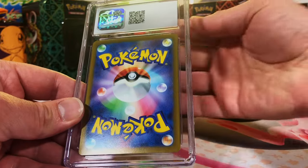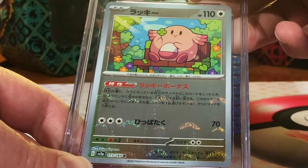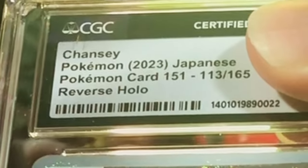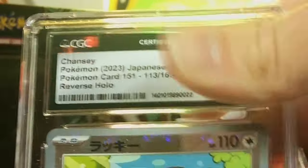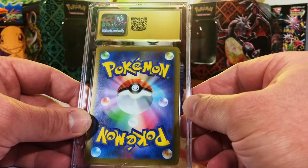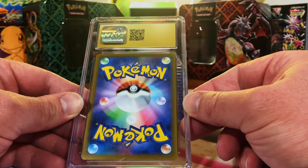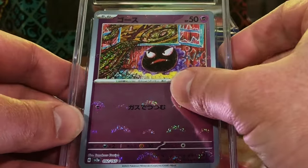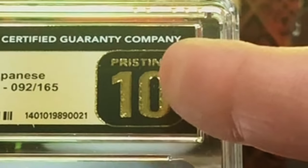Next up, another modern Japanese card — the Chansey Poké Ball Reverse Holo from Pokémon Card 151. It's the regular Poké Ball reverse, not the Master Ball. Probably gonna be an eight or eight and a half. Oh, another 10 for the pile — good grief! Oh people, we got two Pristine 10s! It's the Gastly Poké Ball Reverse Holo from Pokémon Card 151 in a Pristine 10. Wow, I think this is the best grading reveal we've had yet!